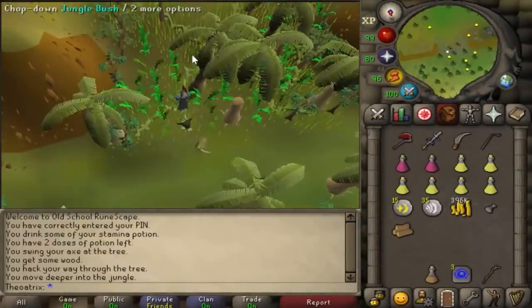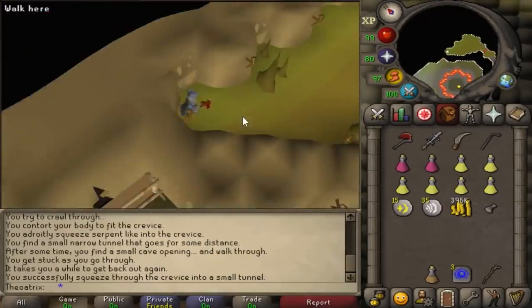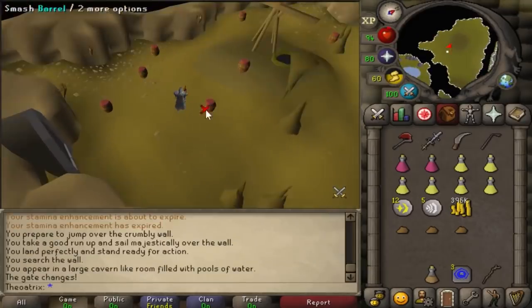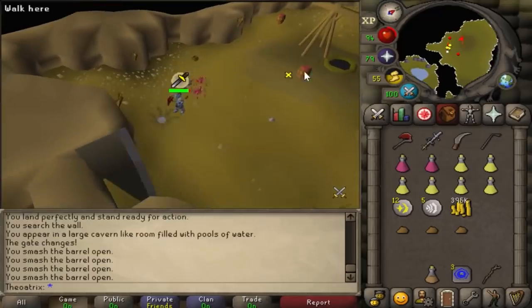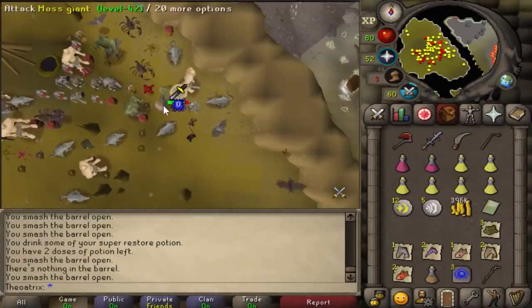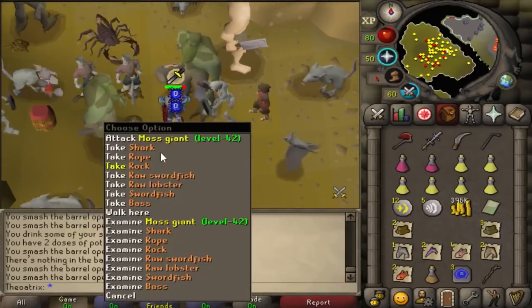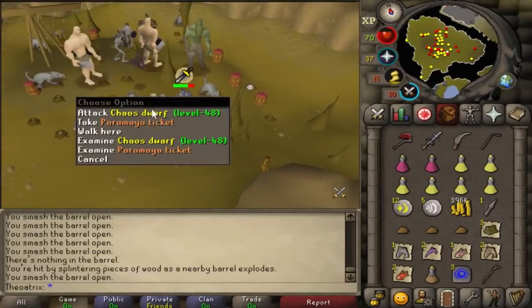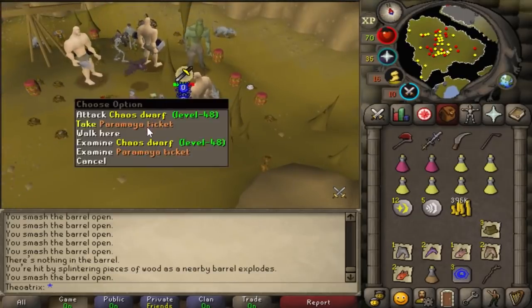During and after the Legends Quest, you can venture beneath the Kharazi jungle into the Viyeldi caves. In the final room, which requires you to cast any charge orb spell to open the door, there are barrels which have the smash option on them. These barrels have some really interesting drops and also spawn a lot of melee monsters. Occasionally you'll get a pile of raw and cooked fish, which is a great food and cooking XP source for Ultimate Ironmen. Also from the barrels, you can get a Paramaya Ticket, which is a very interesting piece of RuneScape history.